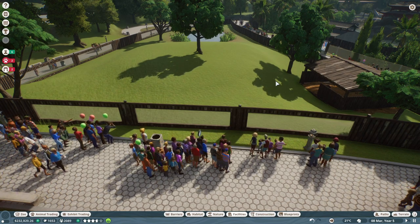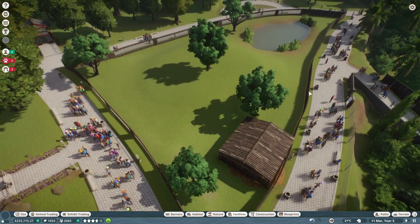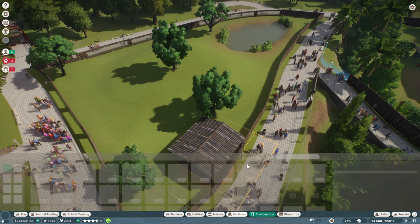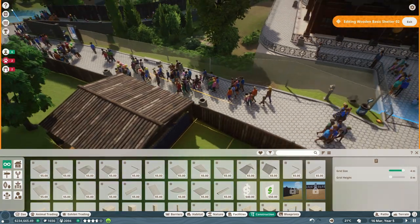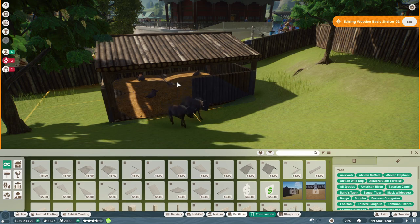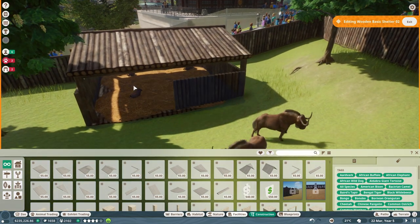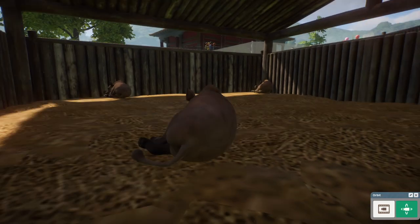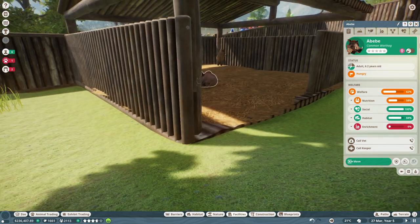We need a third animal, so I think we're going to do that in the next episode. Either we check if a third animal has appeared on the market that we can put in here, or we will just have to make a new habitat. We also need to save. Let's fix these benches — get rid of the extremely large ones and put some of the smaller ones in there. Look at how happy they are inside their little sleeping area — cute little warthogs.